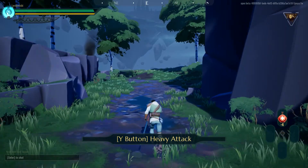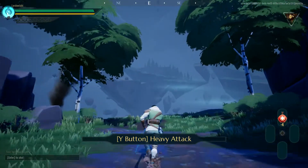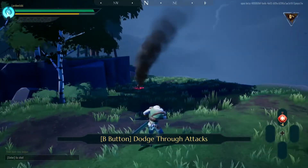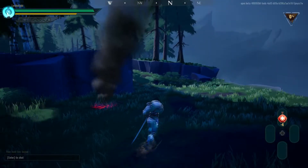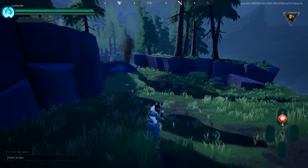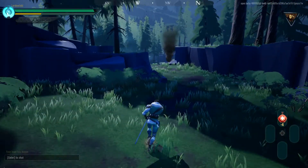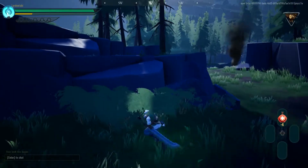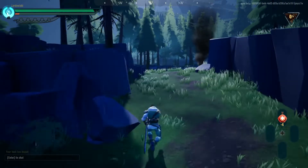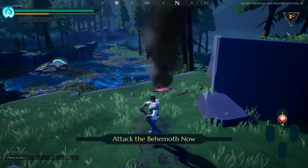I think my sword's fine. I think my arm's okay. With proper timing, you can dodge right through a behemoth's attack and escape unscathed. So I can dodge roll. I do have a stamina bar up in the top left as well as my health, so I need to keep that in mind. Jumping uses your stamina as well — which actually makes perfect sense.